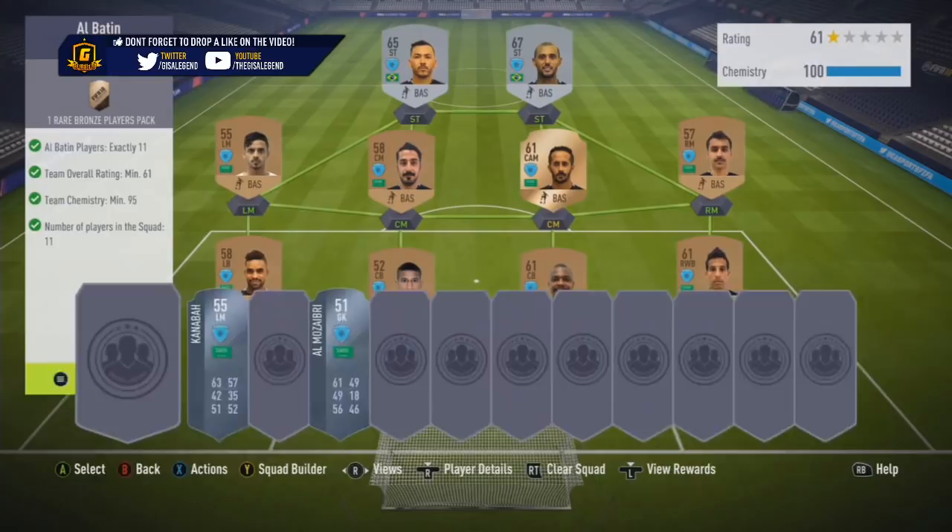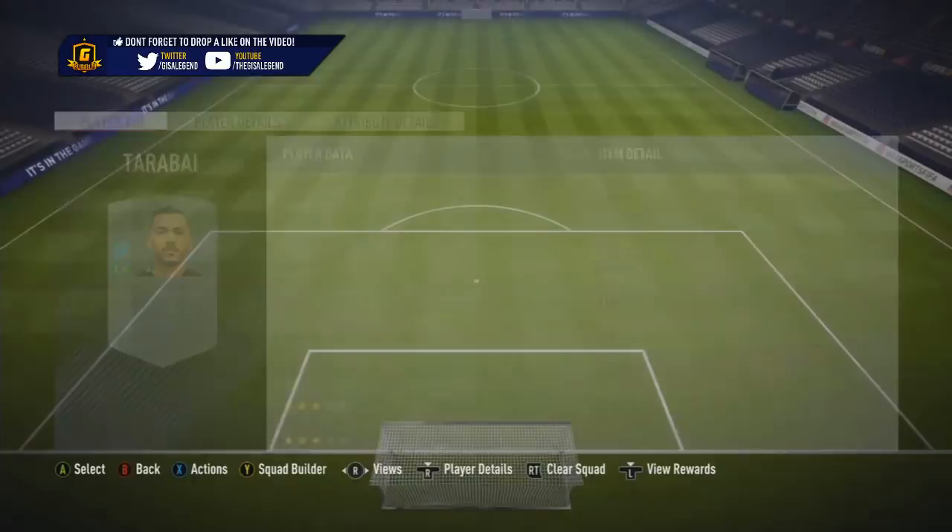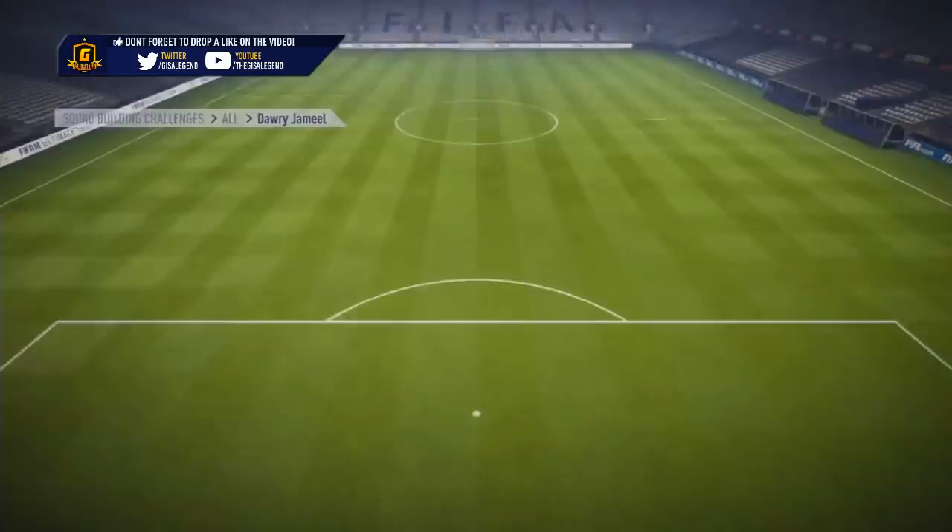ALBATIN costs 7.1k; the lowest cheapest on Futbin is currently 8k. The thing that annoyed me was the two strikers were a couple of k each respectively. If I'd been more patient with my snipes I would have got them cheaper, but hey-ho, these things happen.